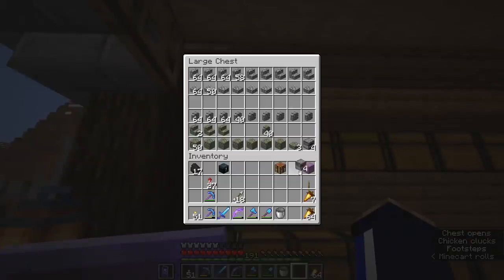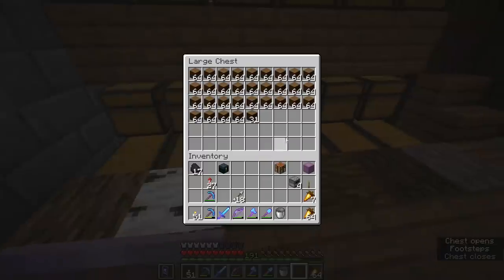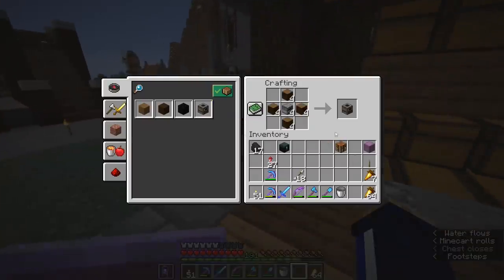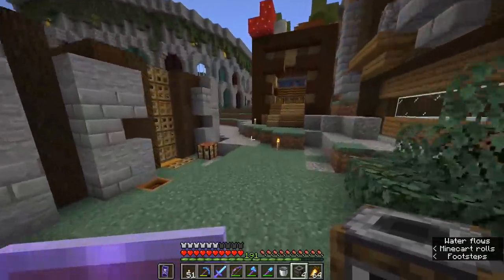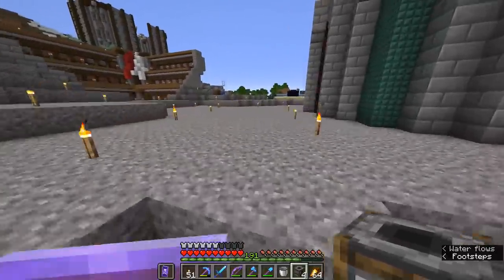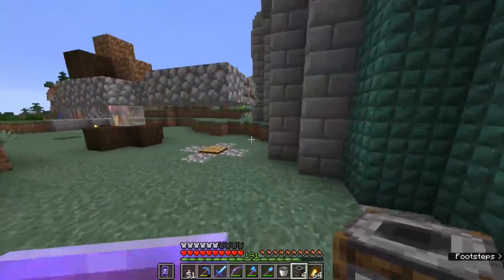Getting everything tidied up. Now we need to work on getting some butchers into our trading hall. For that we will need the butcher's workstation, which I'm fairly certain is a smoker, although I haven't really spent much time around butchers lately. I can't think of what else it could be though — leather worker is a cauldron, fisherman is a barrel. So the smoker is probably going to be the butcher's workstation.